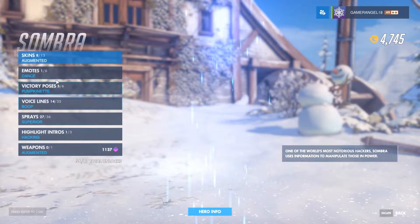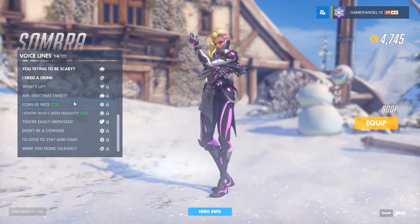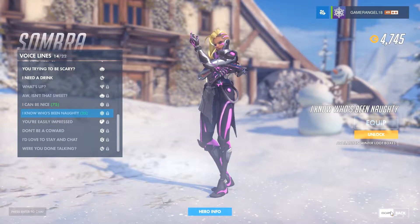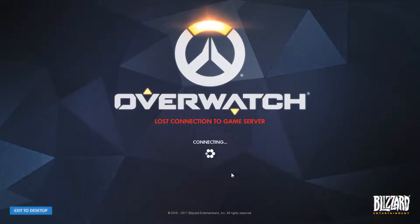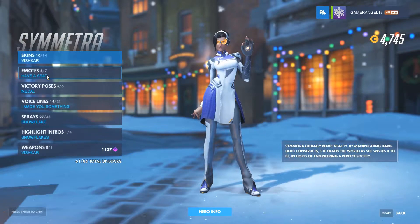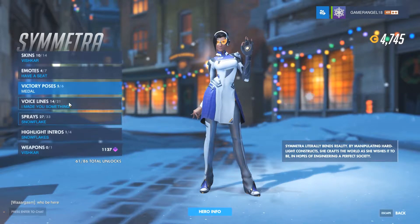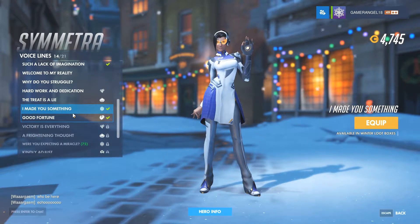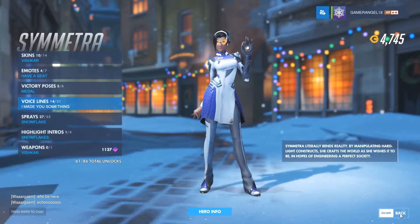Sombra's voice lines include 'I can be nice' and 'I know who's been naughty.' Symmetra has no new skin, emote, or victory pose. Her new voice line is 'Were you expecting a miracle?' which suits Symmetra perfectly. She still has the Snowflakes highlight intro from last year.